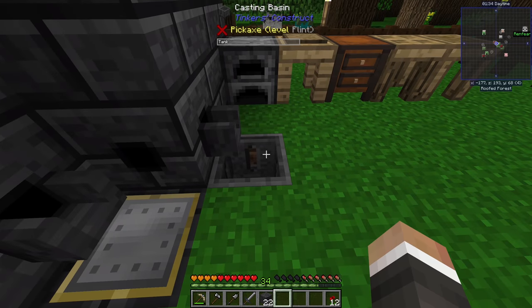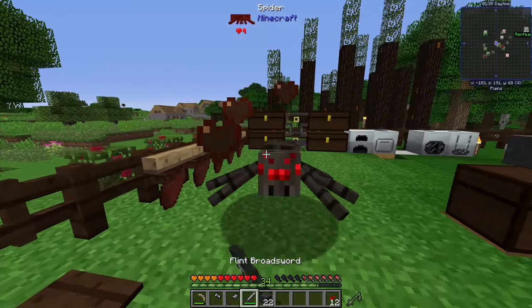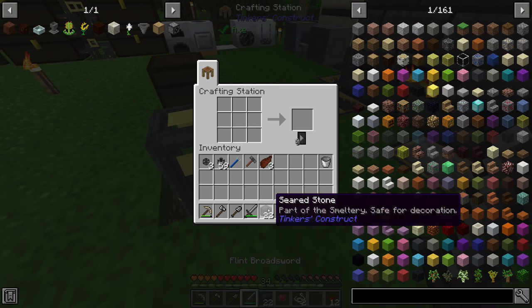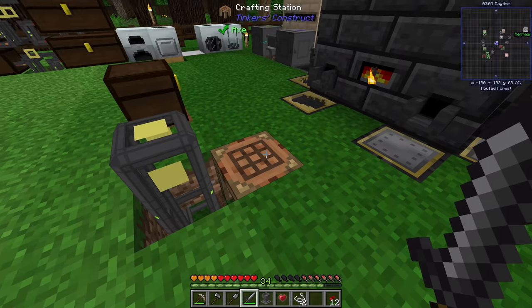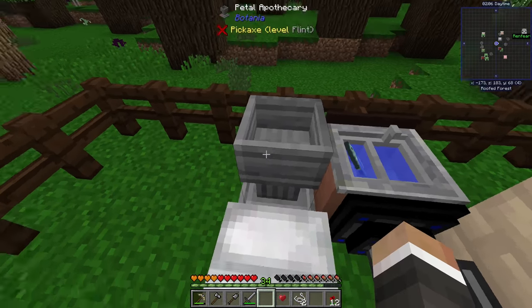A quick word of advice if you're playing this pack and starting Botania: make sure you have a good amount of seared stone ready to go. Over at the crafting station, we can craft some seared stone slabs and then put together our Petal Apothecary. It did use up our bucket, which is a little annoying since we need a bucket to put water into the Petal Apothecary.